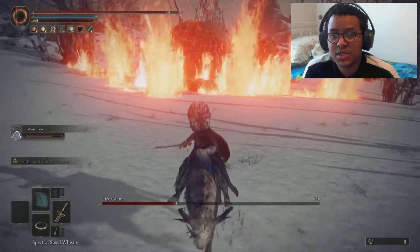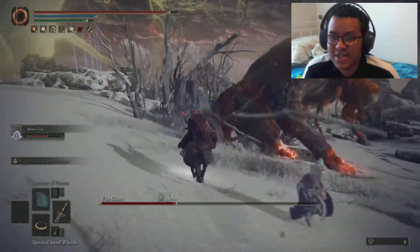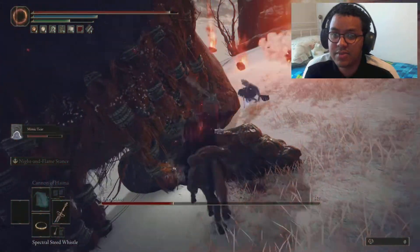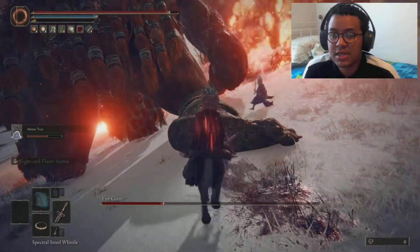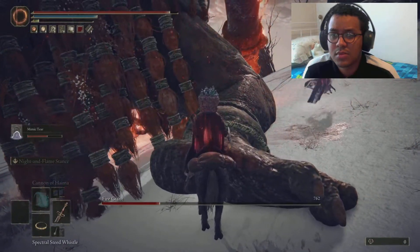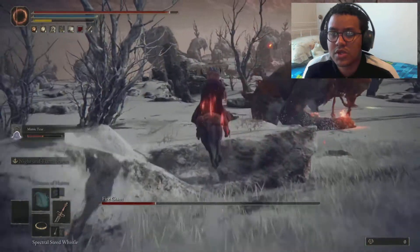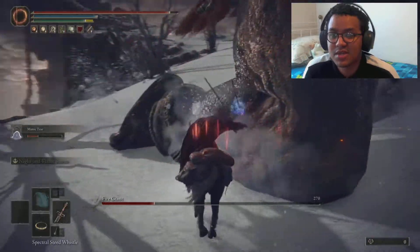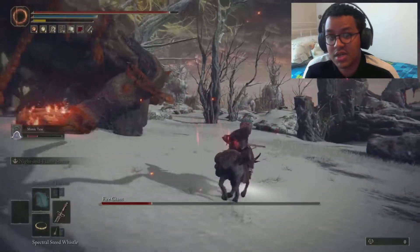Once those flames are done you just run away, then you roll, then you go in once and repeat. You don't want to be in front of him - just behind - otherwise those fireballs will just hit you. This phase does take a bit longer. Watch out for those fireballs, they do track you. As long as you just stick to the side and behind him you should be fine. Watch out for those rolls - they are deadly.